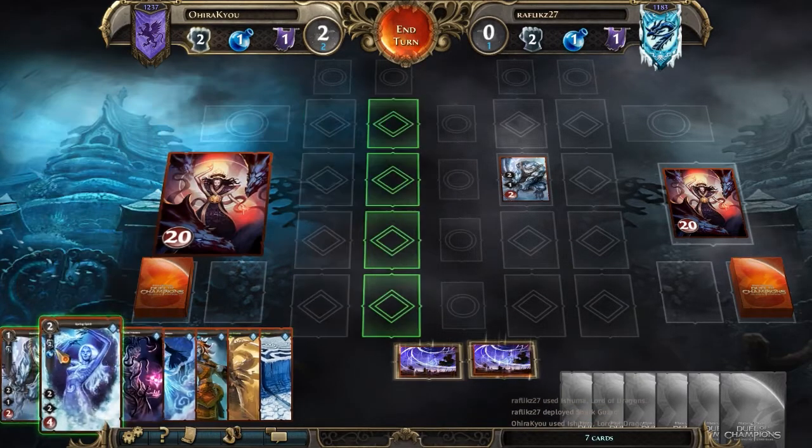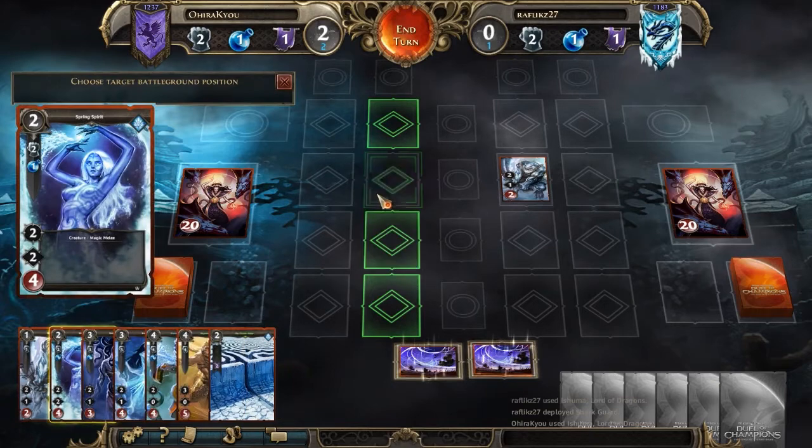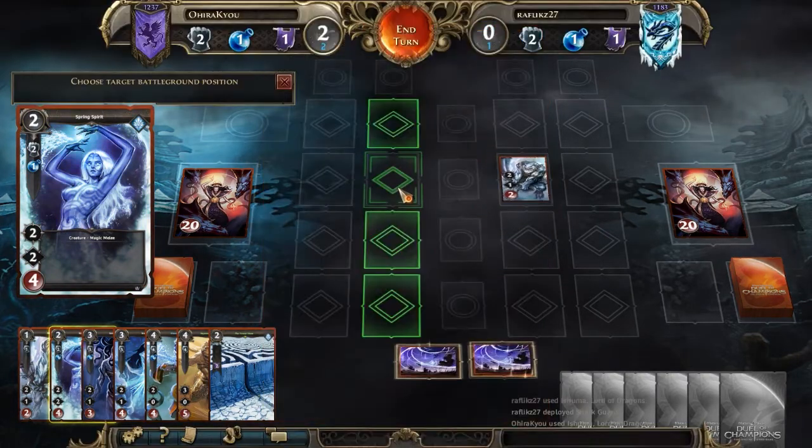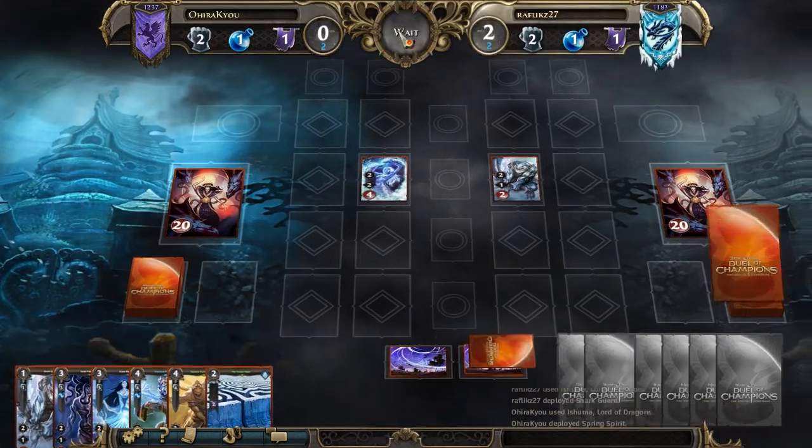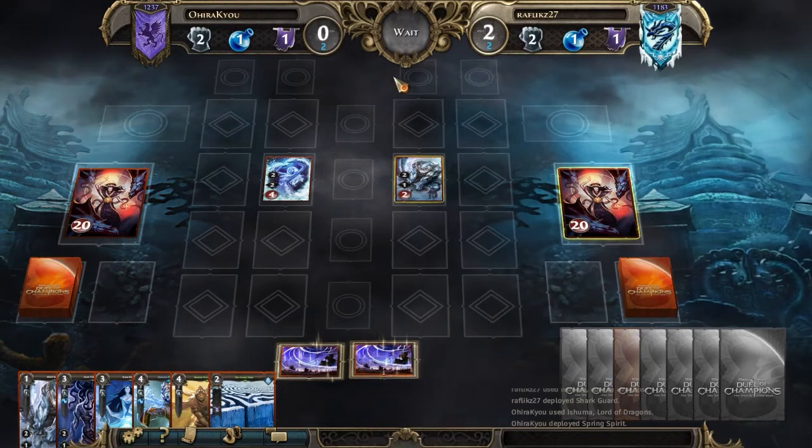Well, that's interesting. Didn't really think about it that way, but we'll play this and maybe we can use it to kill this off. I'm going to place it while I can, so that I can kill off his stuff and get that board advantage, which is desperately needed with Ashuma.